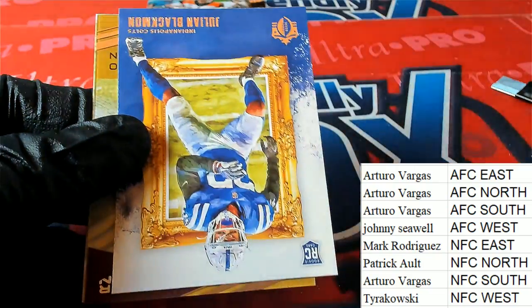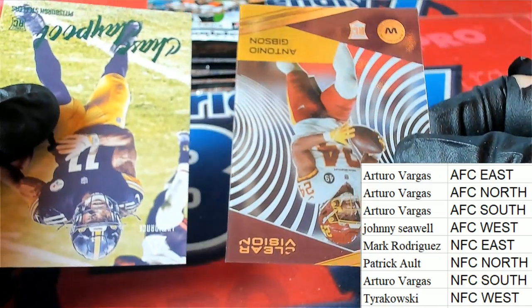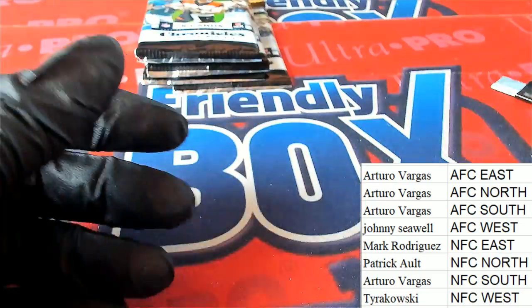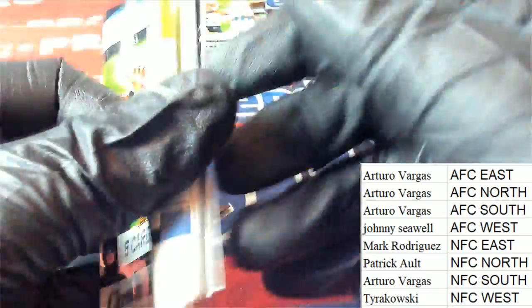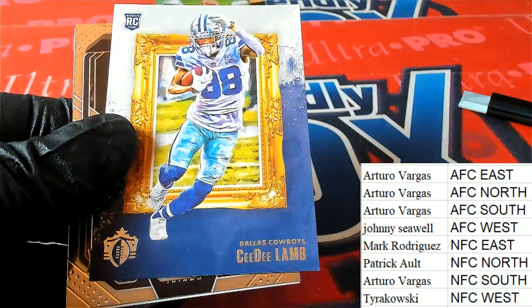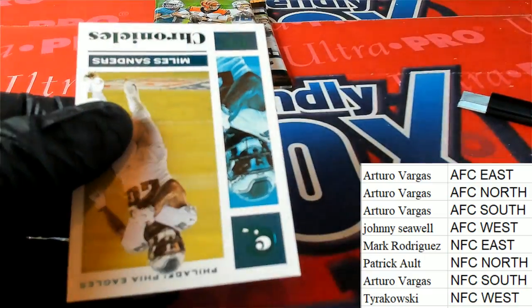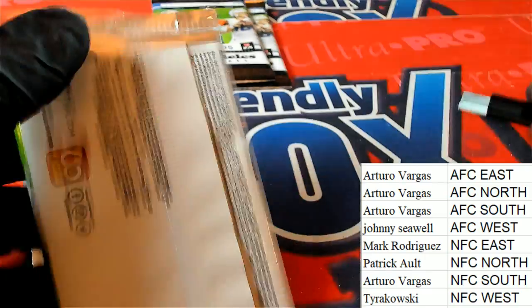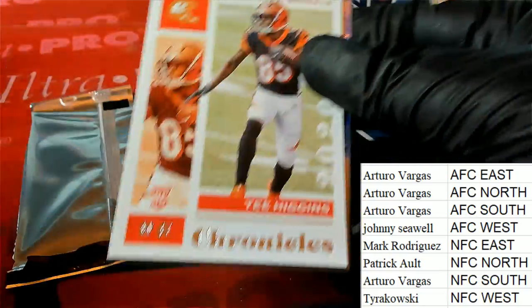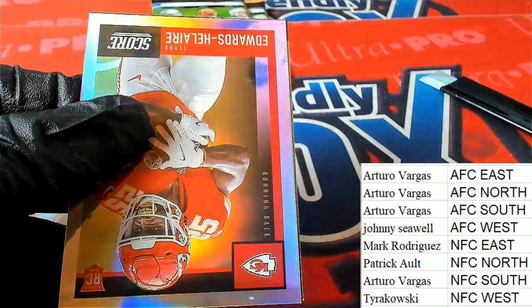Chase Claypool. Gibson. And another Claypool — Green Foyle this time. Chase Young, Luminates. Nice rookie card here for the AFC West owner.